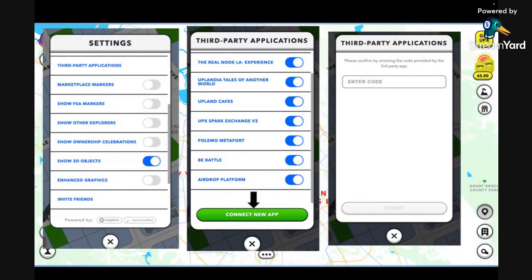If you're a hunter, there are certain things to turn off in Settings because they slow down your browser. You don't need to see marketplace markers, show FSA markers, show other explorers, or show ownership celebrations. Turn off enhanced graphics too. But you should turn on 3D objects, because there are people who signal that they have the lowest visit fee by showing one little map asset on their property. When you're new as an FSA player, do want to have FSA markers on so you can see which properties are cheap for you.